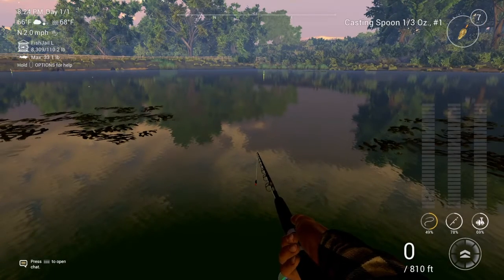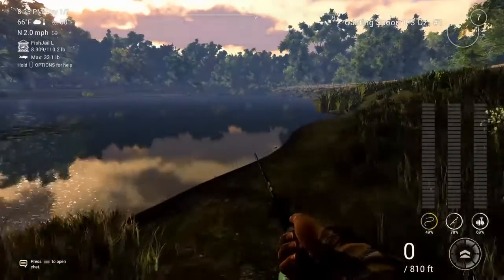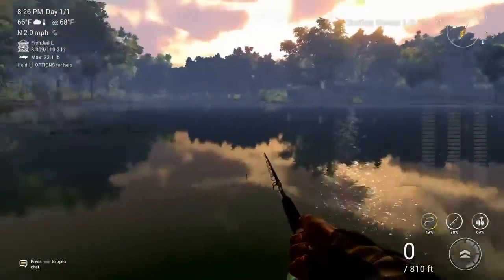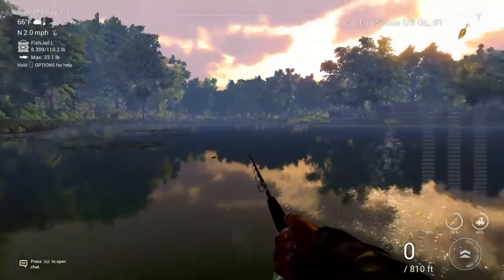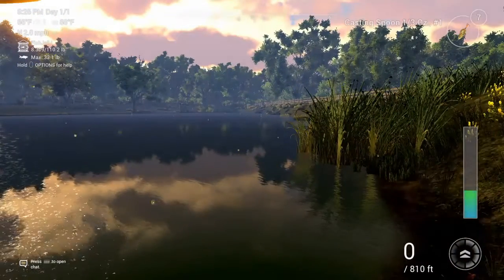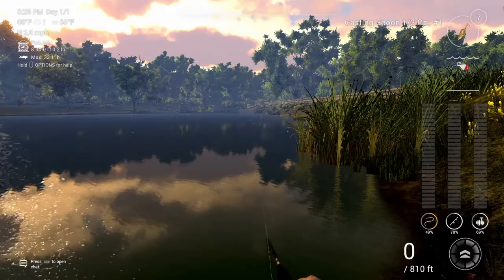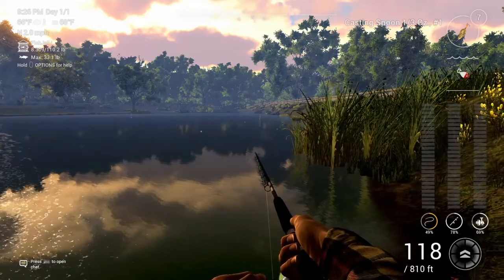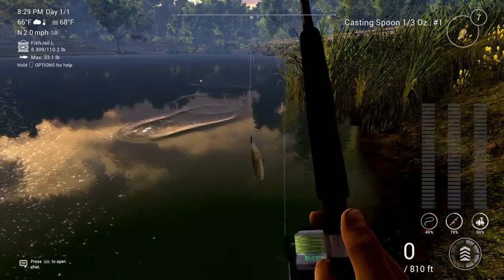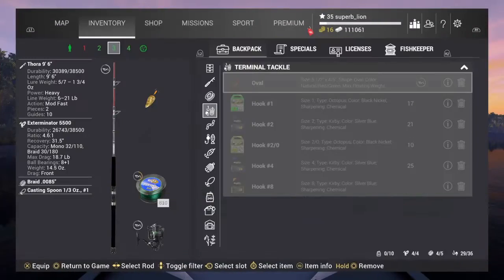Now for Grass Pickerel we just go over here. This is a good Grass Pickerel spot — come over here, turn, and either cast this way or this way and you should catch Grass Pickerel. Got a lovely little fish on the first cast and it is a Grass Pickerel.